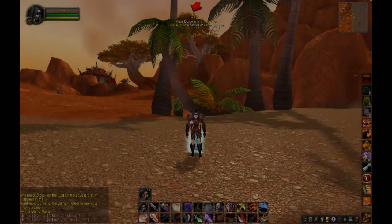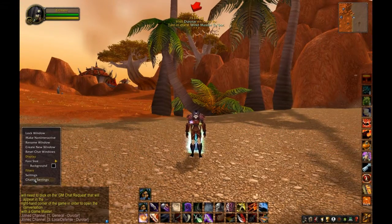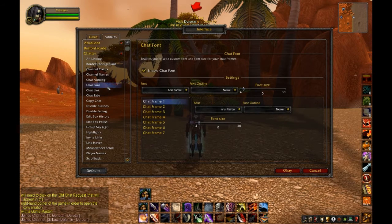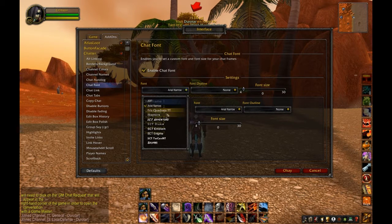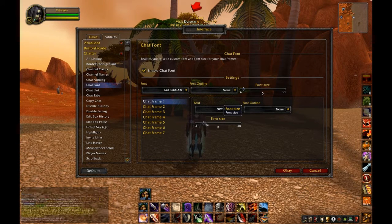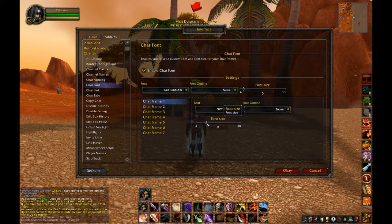Let's have a look at another mod called Chatter. It's a nice chat interface change that lets you do things like add links and invite links, and change all the fonts. It's very cool and powerful. I've installed some different fonts — I quite like the scrolling combat text one that you get with a mod called Emblem. I'm going to change the font size to what looks good on my screen.